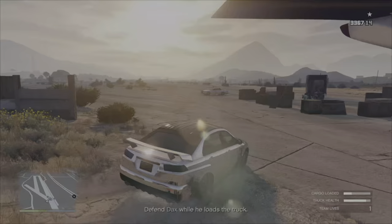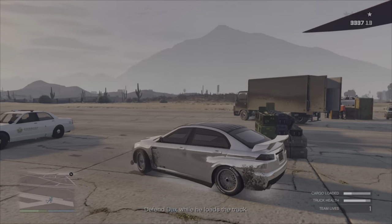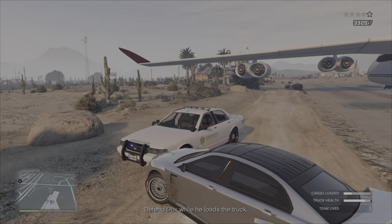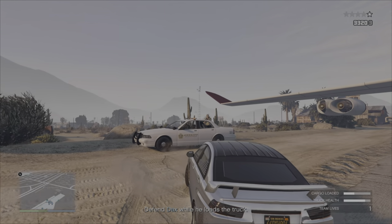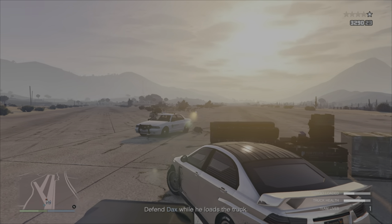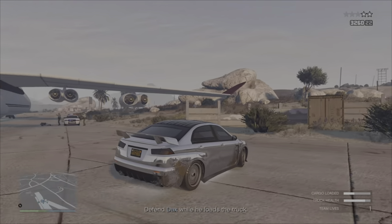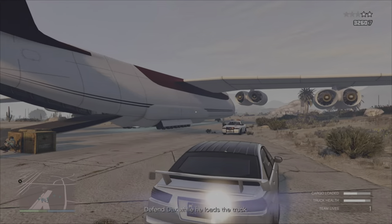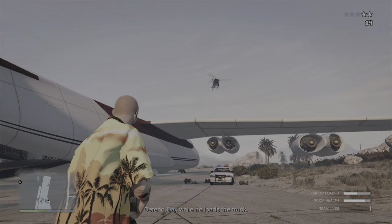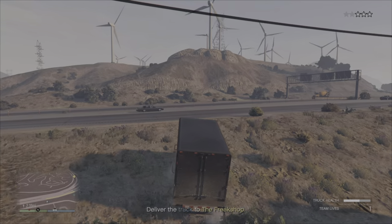If you spawned your personal vehicle at the start of the mission it'll be sitting next to the runway — run to it if you're struggling. On harder difficulties the Armored Kuruma is very helpful for taking out cops. Make sure you protect the truck and keep its damage as low as possible since you'll have to drive it. More experienced players can use the Vigilante or weaponized Tamper — there are also armed vehicles already spawned at the beginning of the mission.